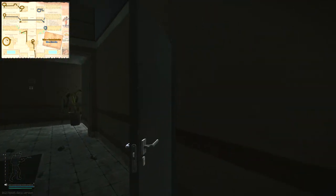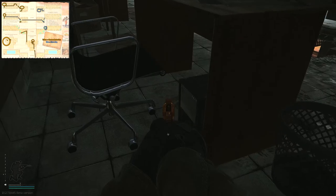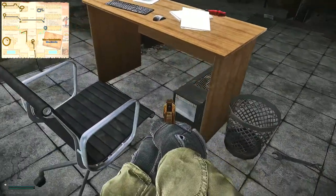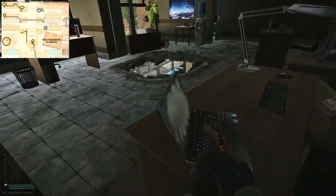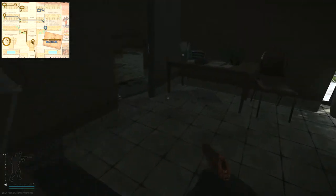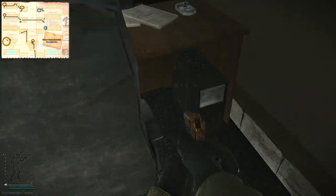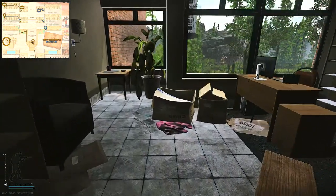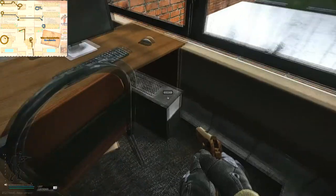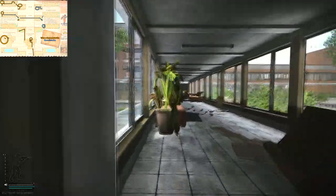Now we're heading upstairs — immediately take a left and go through this door. There's your first PC and then there are four PCs total in here: one, two, three, and four. Then head through this door to check out the back rooms — another PC, one in here, and one here as well. I want to quickly mention that the red keycard can actually spawn right there, so make sure to check that. After looting these computers and shelves, we're going to fall through a hole and head towards the east wing.